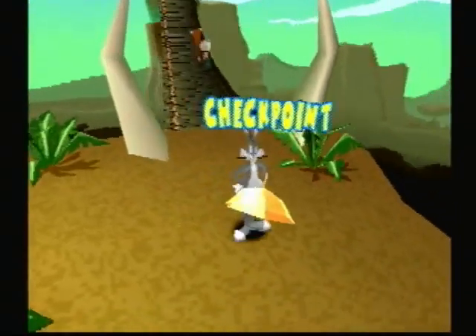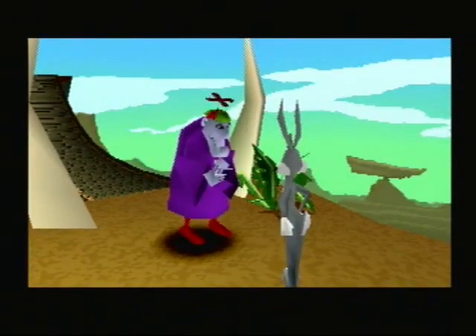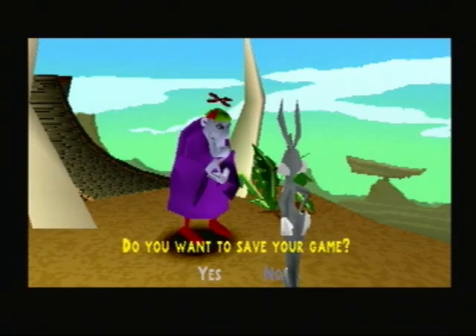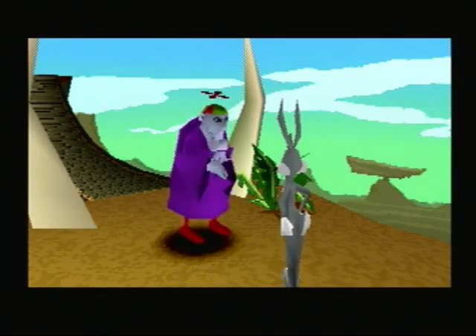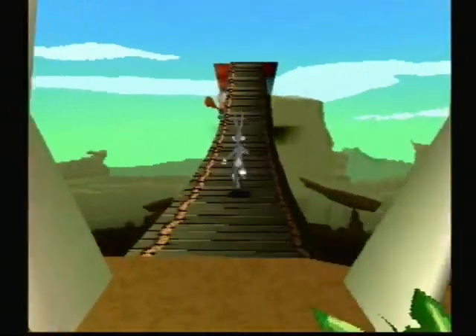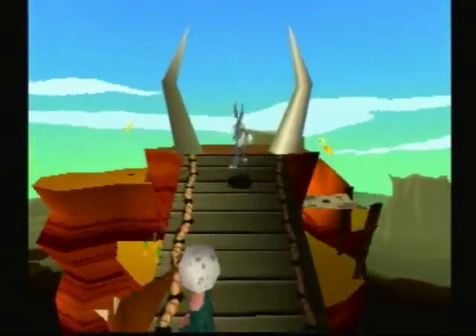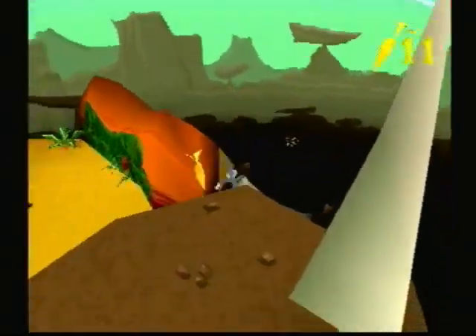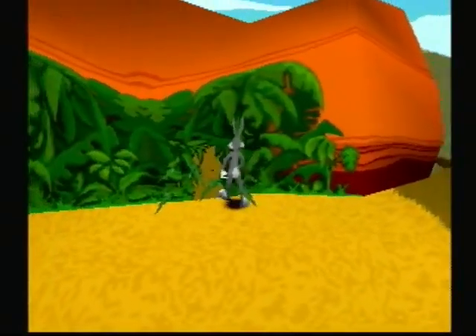This is a checkpoint. This loony hat right here is both a checkpoint and a save point. That's Merlin. To explain more about the game, Bugs got lost in time by activating a machine that he shouldn't have, and Merlin's been helping him by telling him basically what to do. I'm going to skip right by this guy. Remember what I said about rolling into small areas? You can roll into this one!